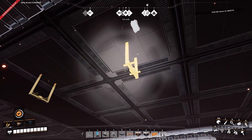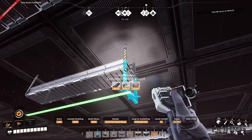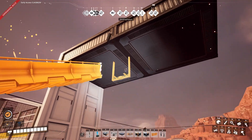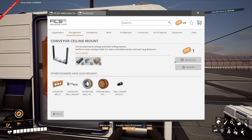Another exciting addition is conveyor ceiling mounts, which finally let you mount conveyor poles and pipe poles to the bottom of foundations. The conveyor pole will also change automatically depending on if it's being aimed at a floor, a wall, or a ceiling with the build gun. You will need to buy ceiling mounts from the Awesome Shop, and it's located in the management category.